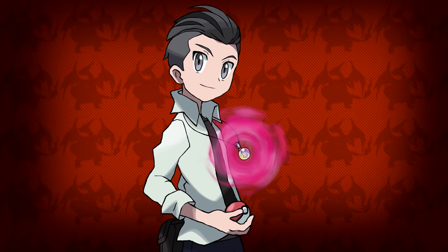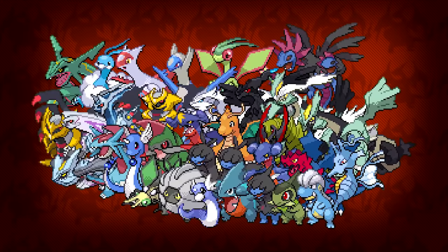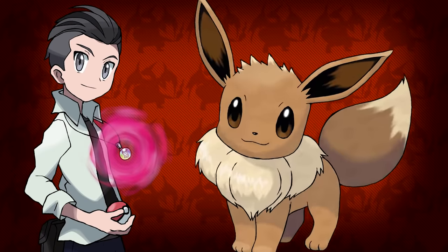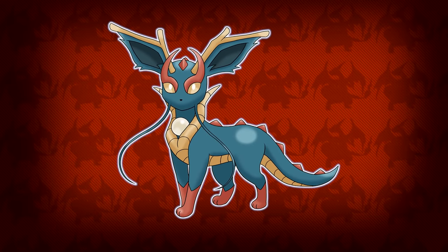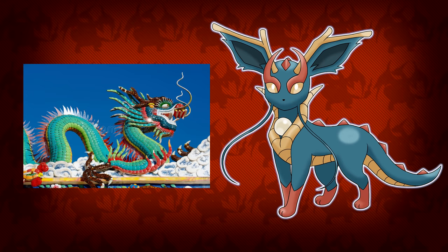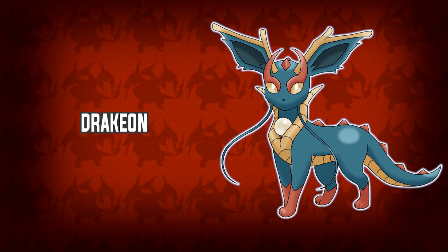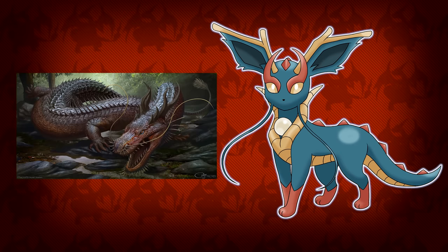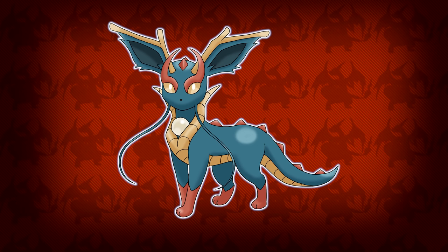Last but certainly not least, we have probably the most wanted new Eeveelution type of all time — the dragon typing. Dragons are awesome to look at and very strong stat-wise. When searching for fakemon Eeveelutions I had no problem finding various designs for the dragon type, but the one I had to go with is this design made by CD Hernly. You can't really go wrong with a Chinese dragon. For a name, since this design lacks wings, Drachion is perfect — 'drake' means a wingless dragon. As for evolution, max friendship while knowing a dragon-type move is what I'd personally like to see.